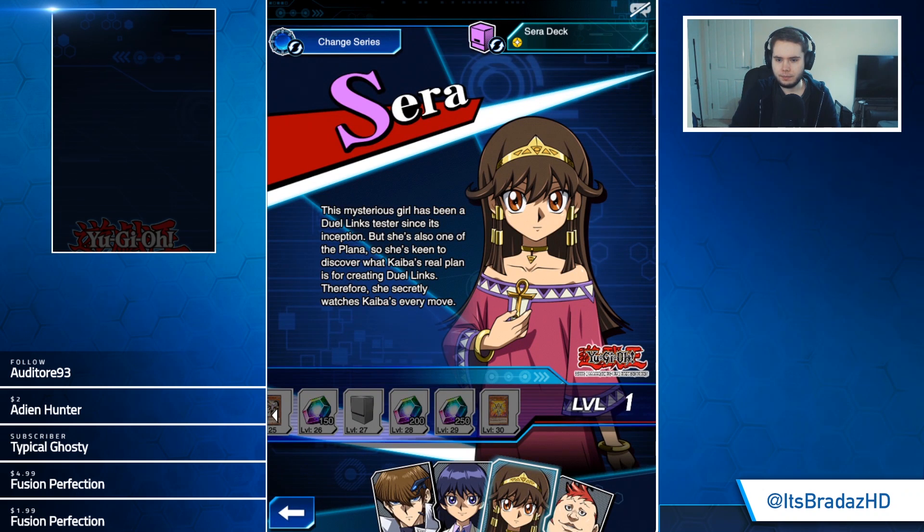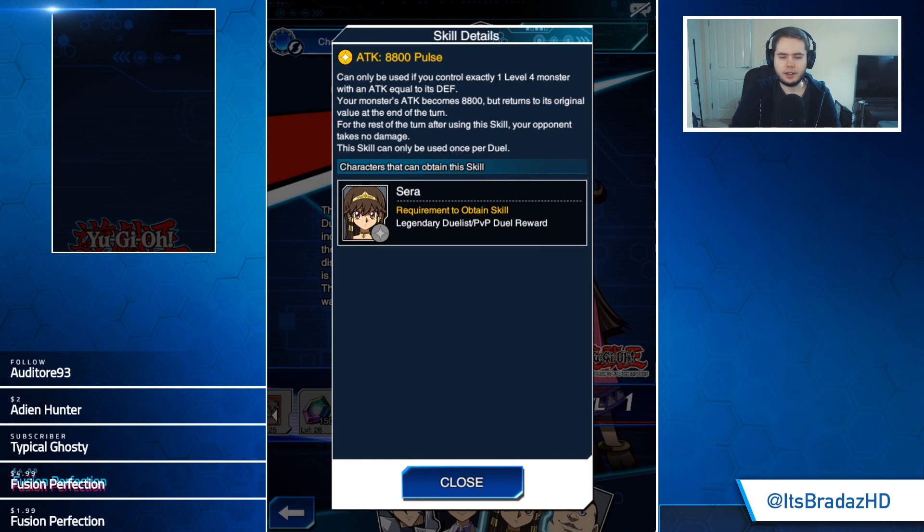We have 8800 Pulse — this is going to be the main cubic skill for the moment. Can only be used if you control exactly one level 4 monster with attack equal to its defense. Your monster's attack becomes 8800, but it returns to its original value at the end of the turn. After using this skill, your opponent takes no damage for the rest of that turn. It's a once-per-duel skill — tough to recommend because sure it lets you beat over your opponent's monsters, but you can't do any damage with other monsters, which is really annoying. I think we really needed the whole Vijam skill for her to be a very good character — that'll probably come on her next go-around.